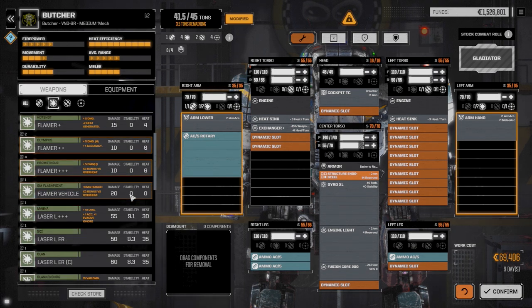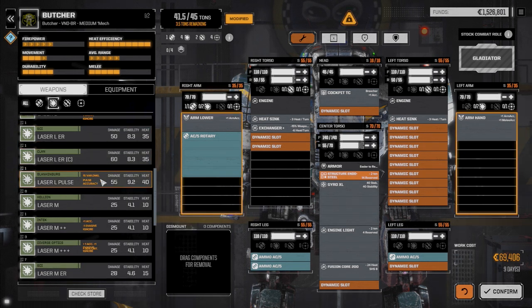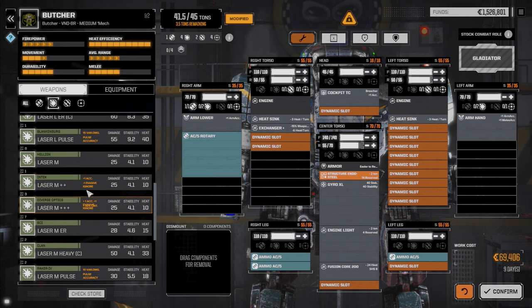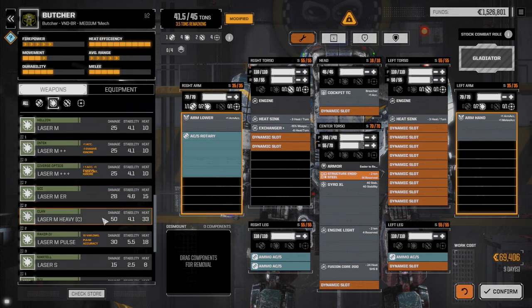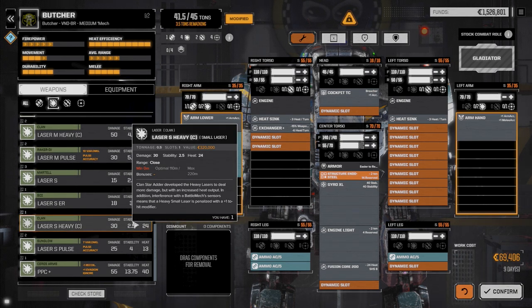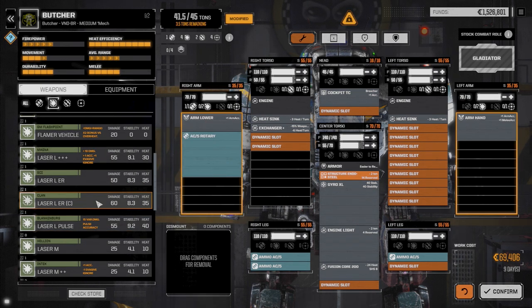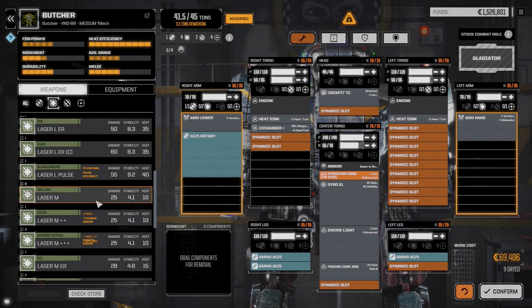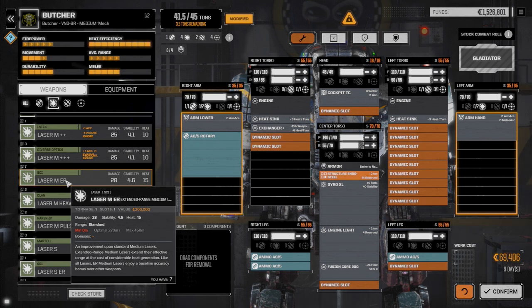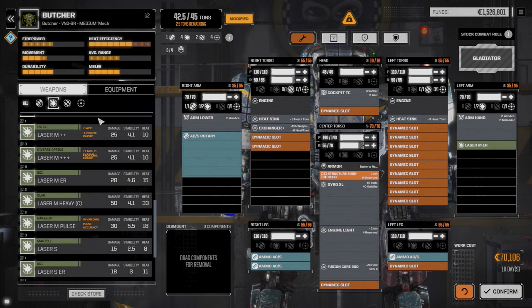We have the large laser here - 30 heat, 55 damage, plus accuracy bonus - we could drop that in the other arm. There's a large pulse but that's too much heat. We want to save the medium lasers for the smaller mechs as well as the medium heavy lasers. An ER medium might be the best bet, or we could go with a large laser and see how the tonnage works. But we might not have tonnage for that.